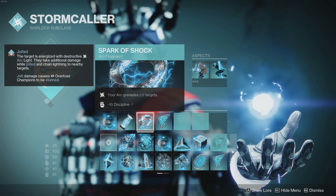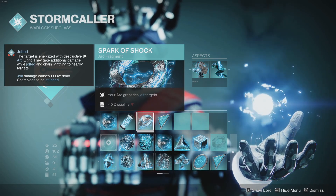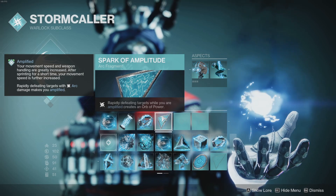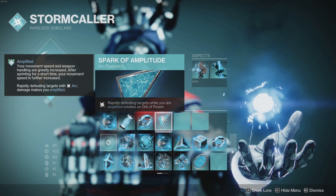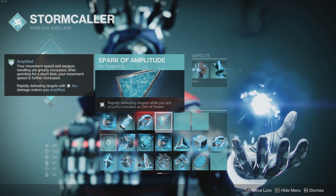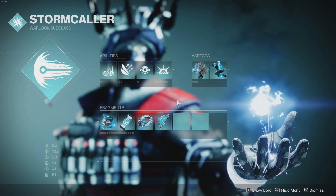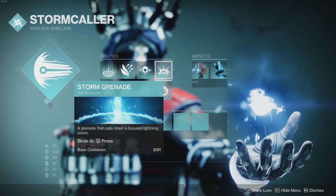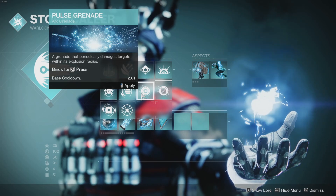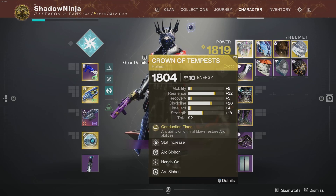Spark of Shock makes our storm grenade even better — your Arc grenades will jolt targets. Then Spark of Amplitude: rapidly defeating targets while amplified creates an Orb of Power. This is important because we need orbs to get more special ammo through special finisher. Storm grenades are our grenade of choice, but pulse grenade is also a great option.